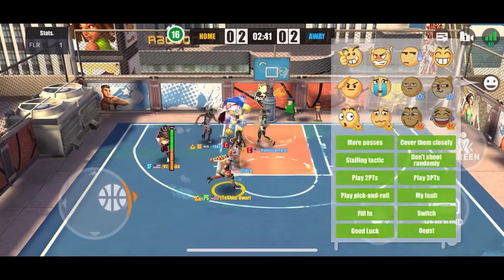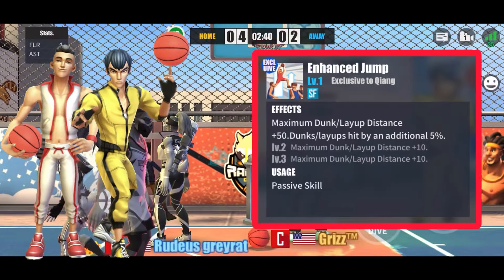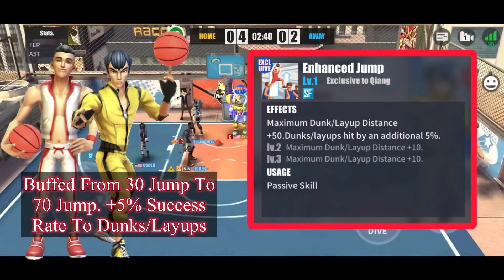Today we're going to be talking about the balance changes that just got released yesterday. Starting off with Ben and Kiang's enhanced jump — it was buffed from 30 jump to 70 jump.